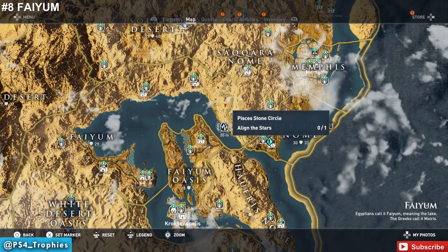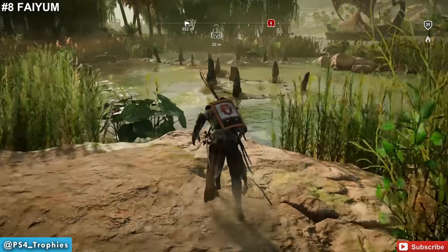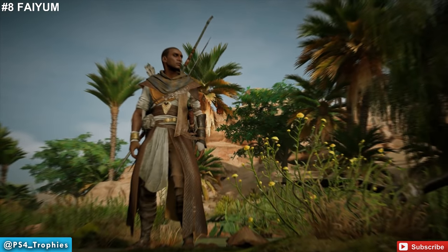Now we're going to head to Fiam. This area is probably my favorite area in the game — the Fiam and the Fiam Oasis combined. There are two stone circles in this location: one on the eastern side and another on the western side, both along or right off the lake.